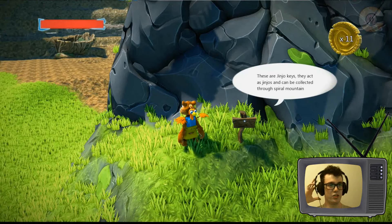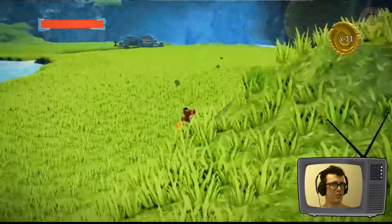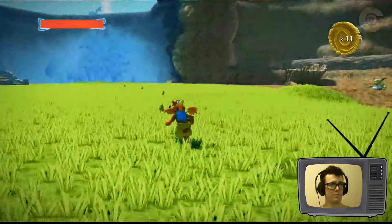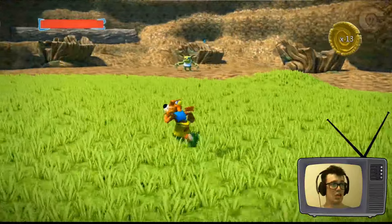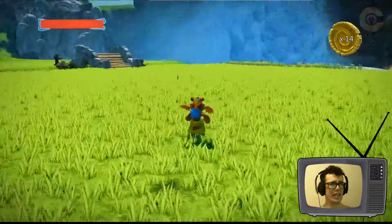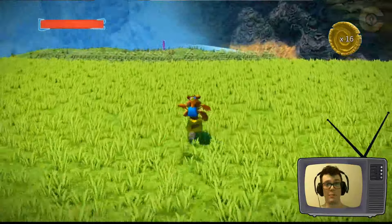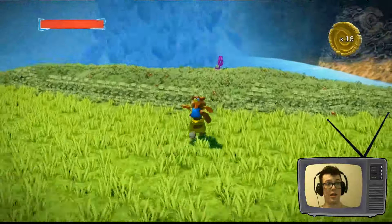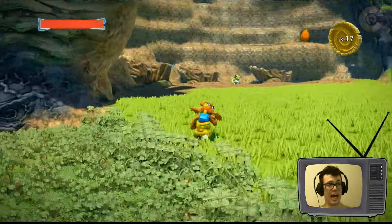These are Jinjo keys — they act as Jinjos and can be collected. What's a Jinjo anyway? It bounced into my body pretty quickly. I'm scared of this goblin, look at his eyeball. This is the most hideous goblin I've ever seen. I have fought a lot of goblins in Project Spark, let me tell you, and this one is the most frightening.